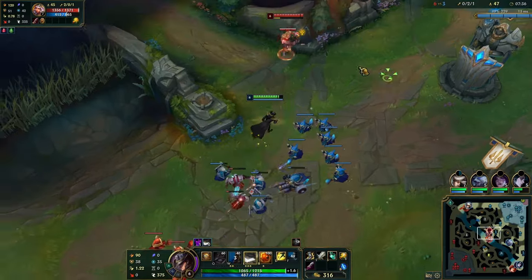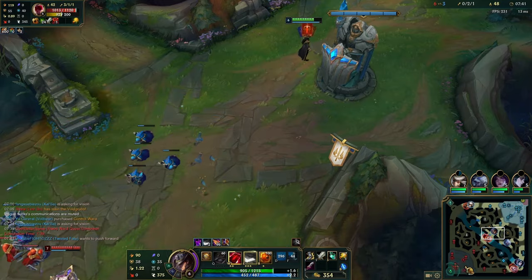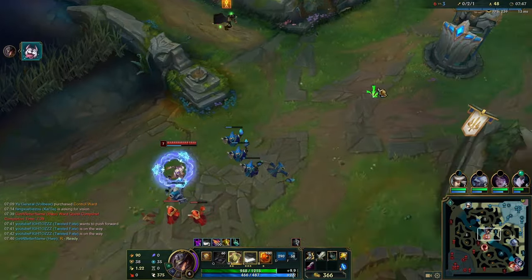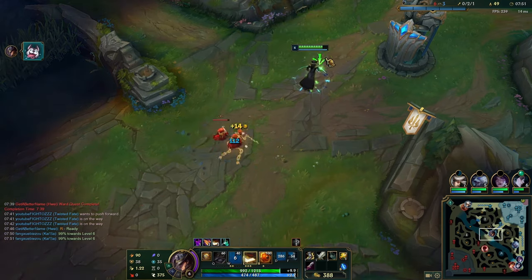Here we've got a push, I want to crash this wave. I see Lee Sin coming in so I have to preemptively flash in case he was going to flash-kick me there. A little bit depressing. I didn't actually ping out his ward so I kind of forget about it, then I'm walking up and realize — oh, I'm on a ward. That's a bit unfortunate.